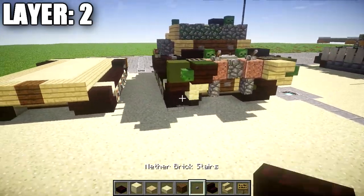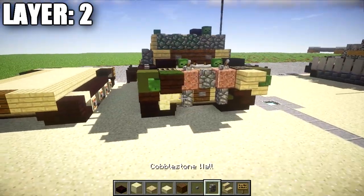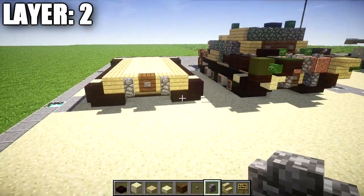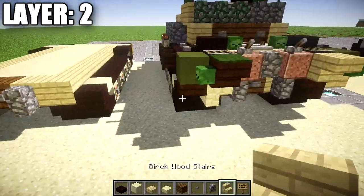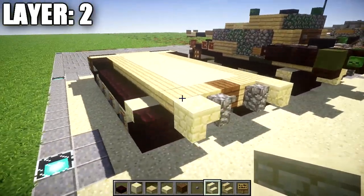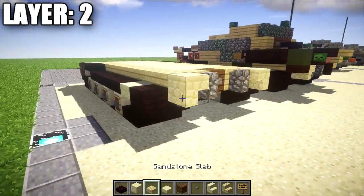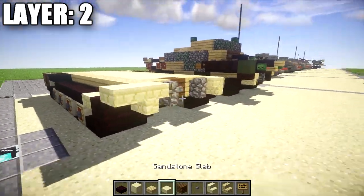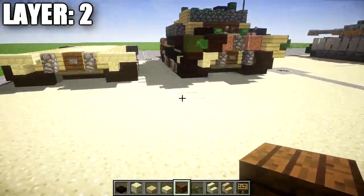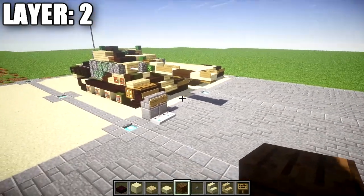Once that's all complete, grab a stone button and place it coming off that spruce wood plank. Then place a cobblestone wall on the two birchwood planks on both sides. Take a sandstone stair and place an upside-down sandstone stair on both sides coming off the birchwood planks. Behind those stairs, place a sandstone top slab on both sides. Once complete, that's layer two done and we can move on to layer three.